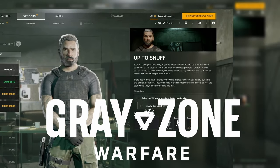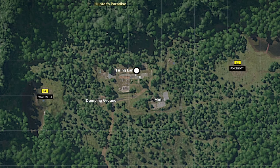You have the quest 'Up to Snuff' in Greyzone Warfare. This is how you find it. Pause for the map. This is in Hunter's Paradise, which is in the northern portion of the map.